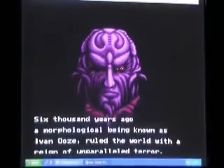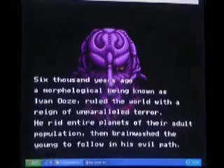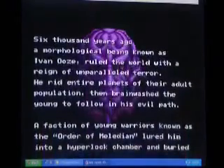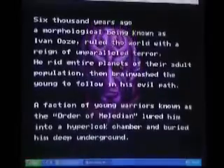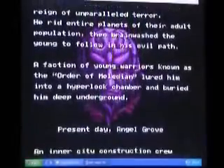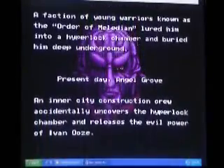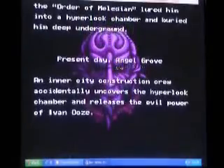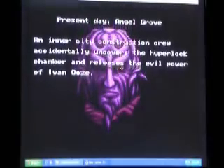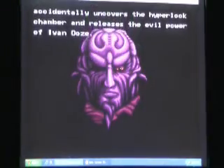Six thousand years ago, a morphological being known as Ivan Ooze ruled the world with unparalleled terror. He read entire plans of their adult population to brainwash the young to follow in his evil path. A faction of young warriors, known as the Order of Melidian, lured him into a hyperlock chamber and buried him deep underground. That's basically the villain of the movie.